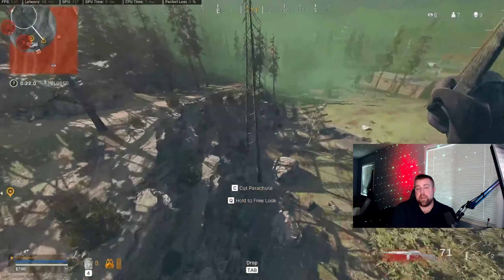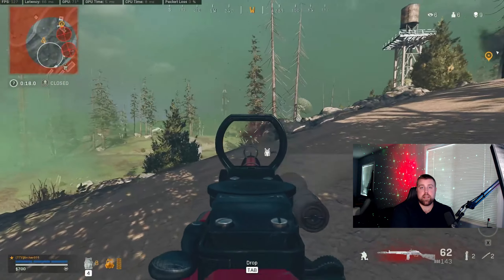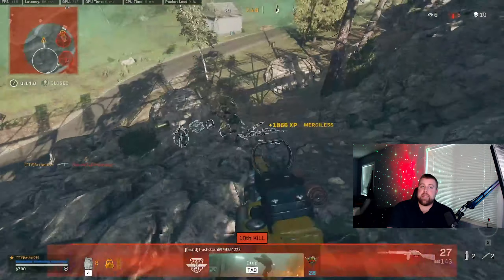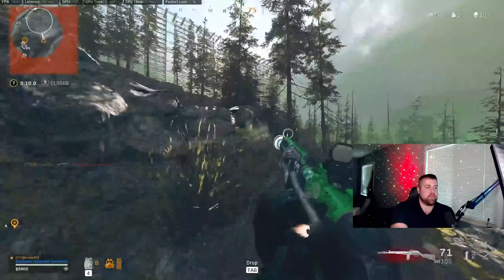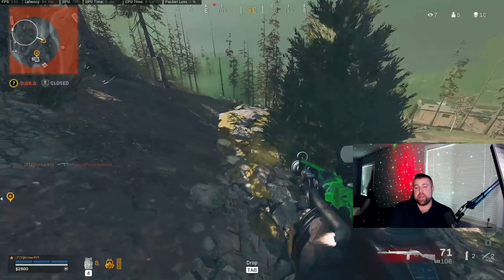When I make this jump, I make sure to have my PPSH out — my SMG, or depending on what you use — because if I had my sniper out and there was someone on top, I'd be in a lot of trouble. Even with Amped and switching my guns, he'd still have a huge advantage on me. So once I land up here, I begin immediately trying to get information on what's around me again.